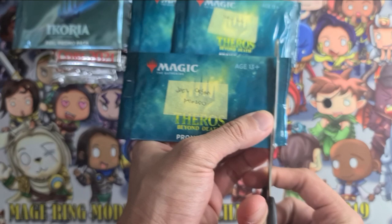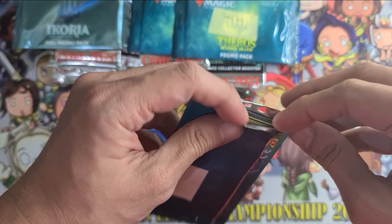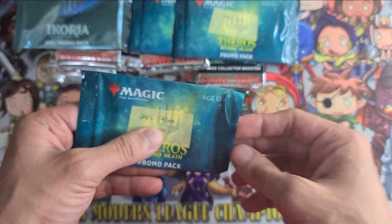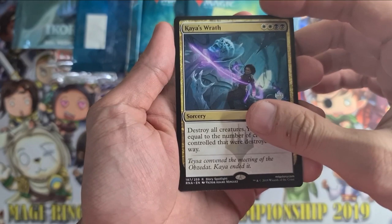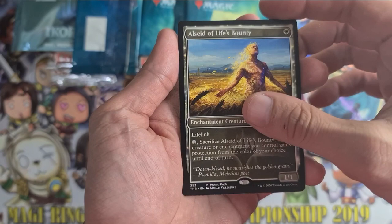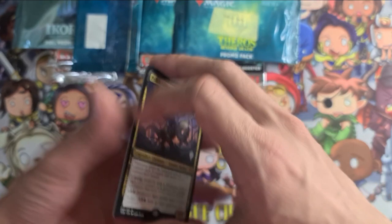Let's begin with Joel's promo pack, just checking that the video is rolling. The first card is Kaya's Wrath — not bad. Next card, Alicid of Life's Bounty. And the last card is a mythic — Polukranos. There you have it, Joel, congratulations.